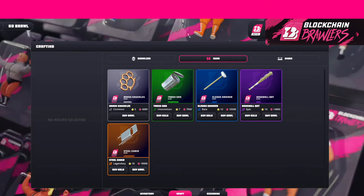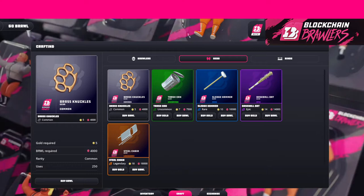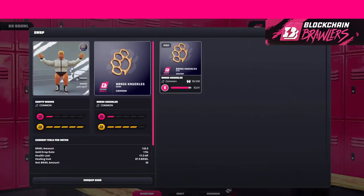There are five different rarities and five different stats, and the question is: which is better for your brawler — the brass knuckle or the legendary steel chair? The five rarity items are: brass knuckle at 5 gold and 400 brawl; trash can at 7 gold and 750 brawl; sledgehammer at 10 gold and 10,000 brawl; baseball bat (spike bat) at 14 gold and 14,000 brawl; and the steel chair at 18 gold and 18,000 brawl.